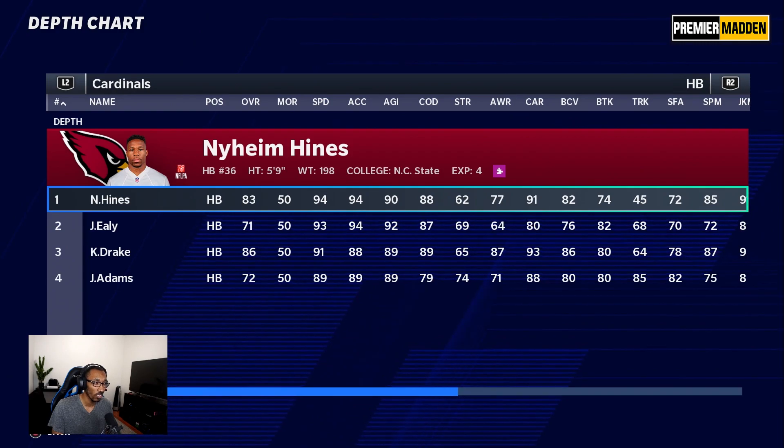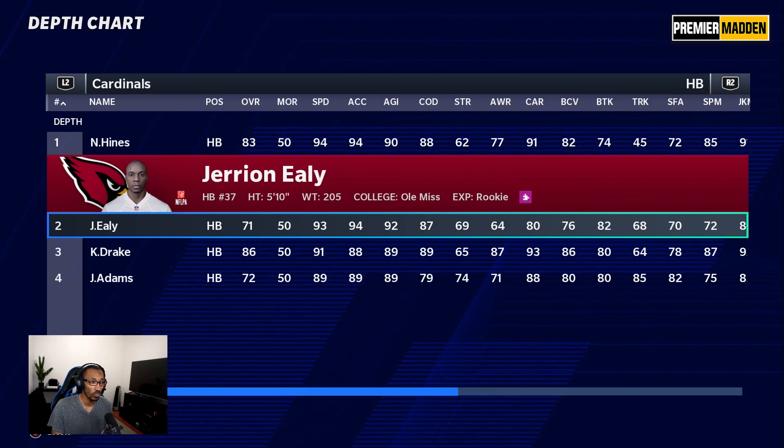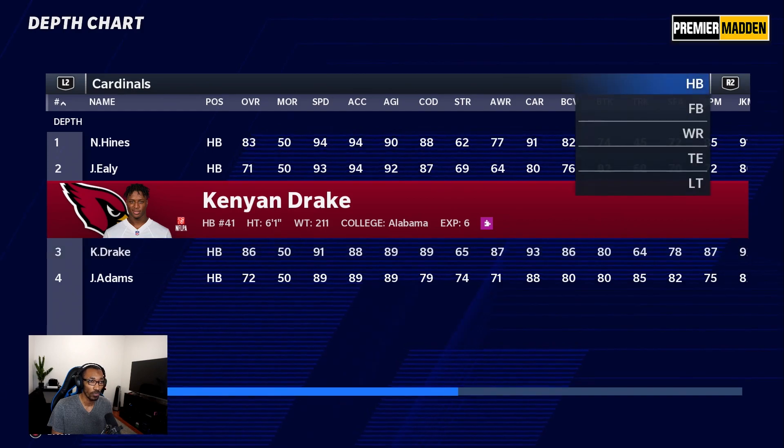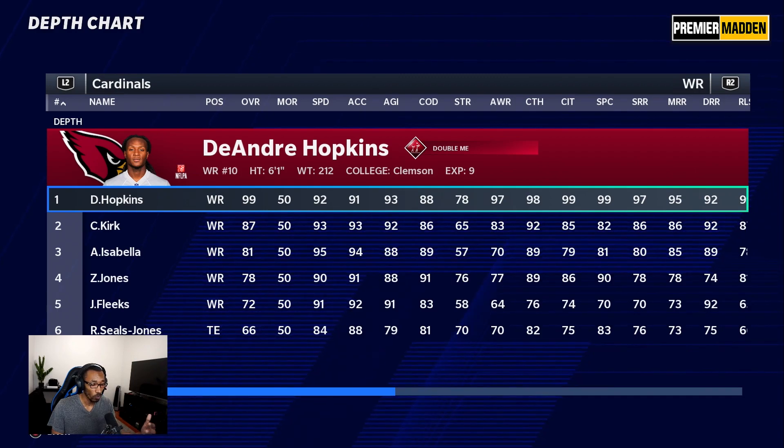At running back, Naeem Hines is going to get the start — 94 speed, this dude is a monster, only 88 change of direction. Then they have Ely, who was drafted this season at 93 speed, and Kenyan Drake is the third running back on that depth chart. At wide receiver, DeAndre Hopkins of course.